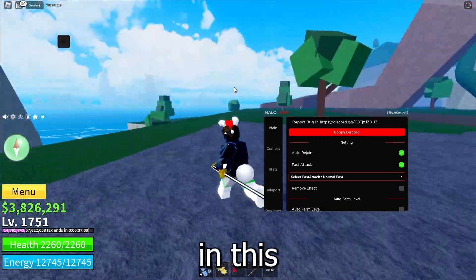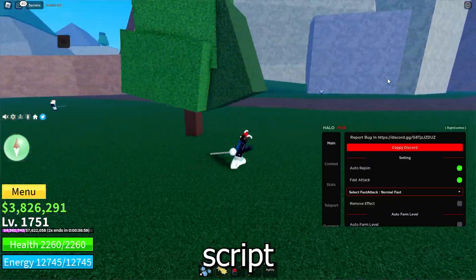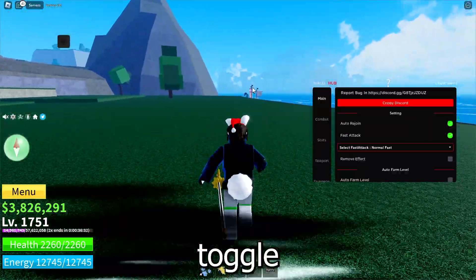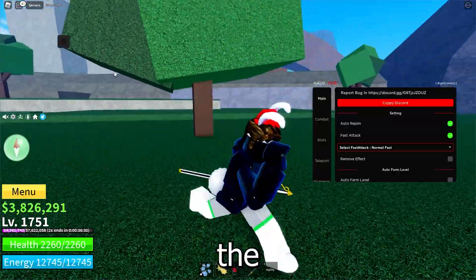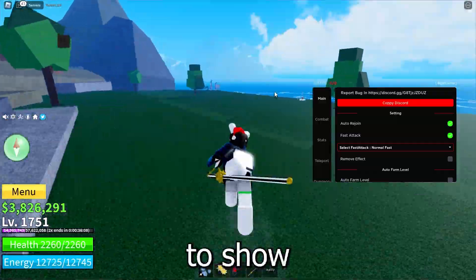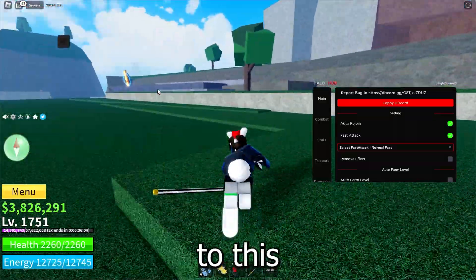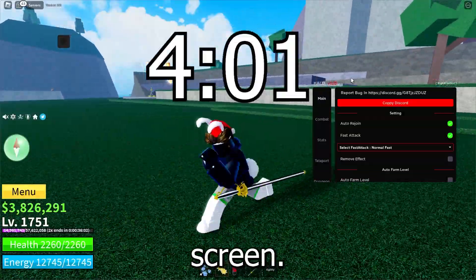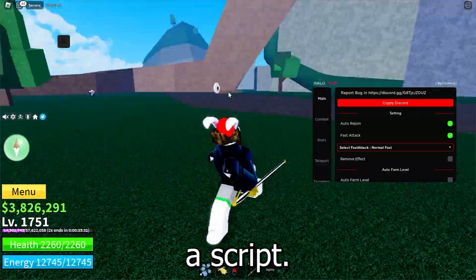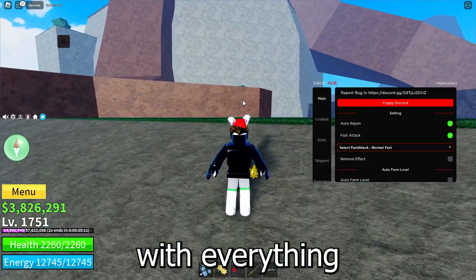What's going on guys, I'm Naxed and in this video I'm going to do a showcase for Halo Hub, which is the best script for Blox Fruits right now, or one of the best. First of all, I'm just going to toggle all the settings so you guys can see the auto farm, the teleports, the fruit grabber, and all that stuff. Then I'm going to show you how to actually get this script. If you do not have an executor, you'll need one to run a script, so click the second link in the description to get one.